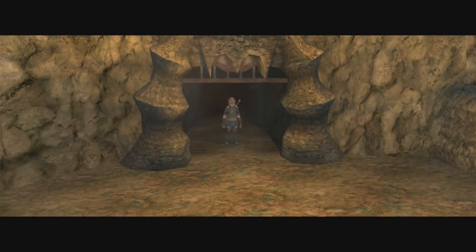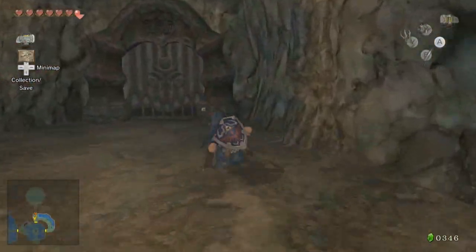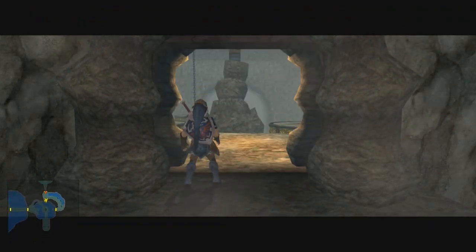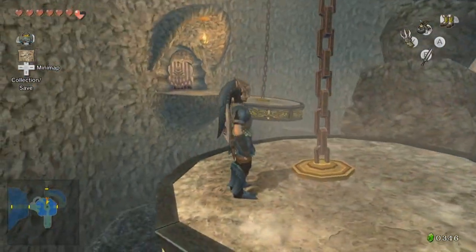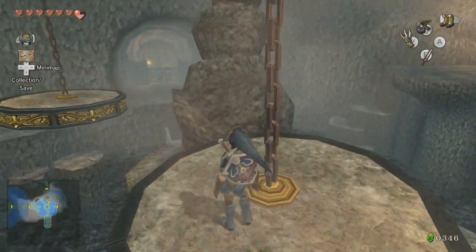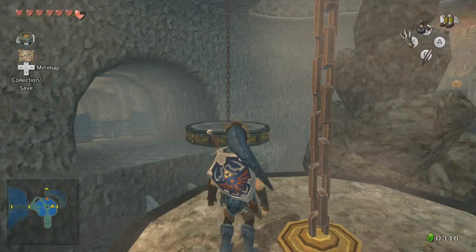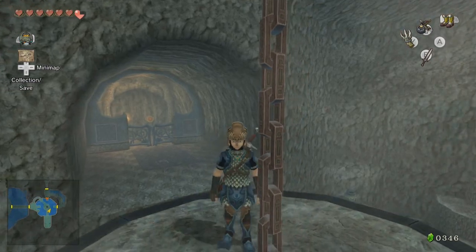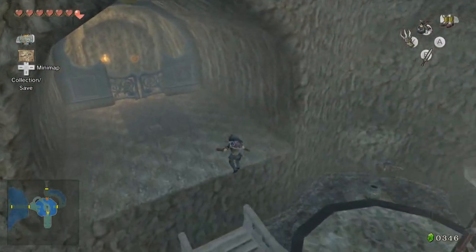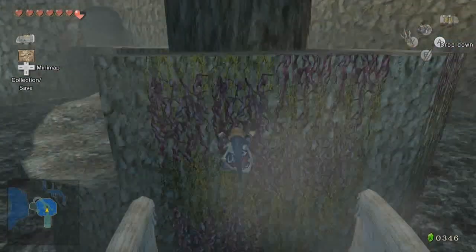I think the first thing I want to do — oh no, we're not close to that other room now, are we? The one where we raised the water, because we could go back in there and get that chest that was up there at the top — that's probably like a heart piece or something. That would be nice to have, but it's so far away. I wonder if we can open this gate now that we have the claw shot. Although it does look just like a dead end. We have to raise the water level first. Thank god they added this ivy here.